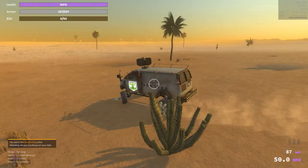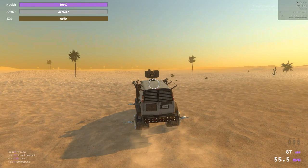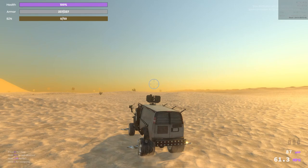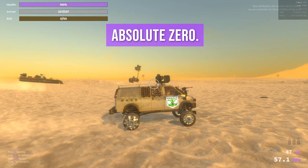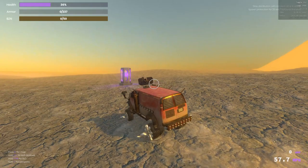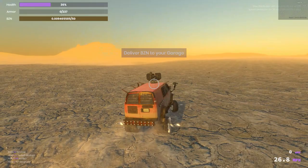Prior to this update, the increased popularity of the game and formation of clans made it impossible to chance upon benzene in the free van that comes with every game. This poor van has low speed, low health, and zero chance of a payday of any kind — absolute zero, as in the temperature where atoms stop vibrating or something like that. It's just too hard to do. Ephemeral nodes give this van a fighting chance to spawn into the wasteland and stumble across some BZN, returning undisturbed.